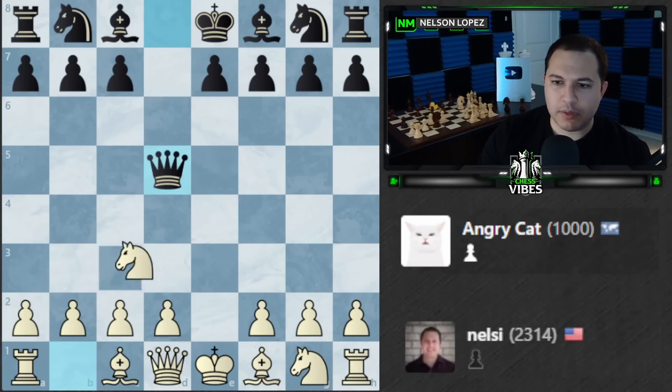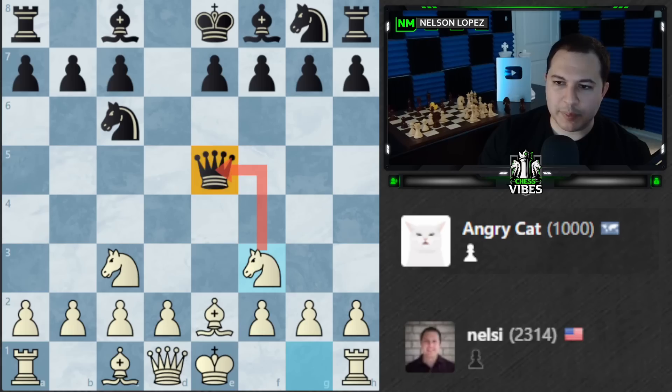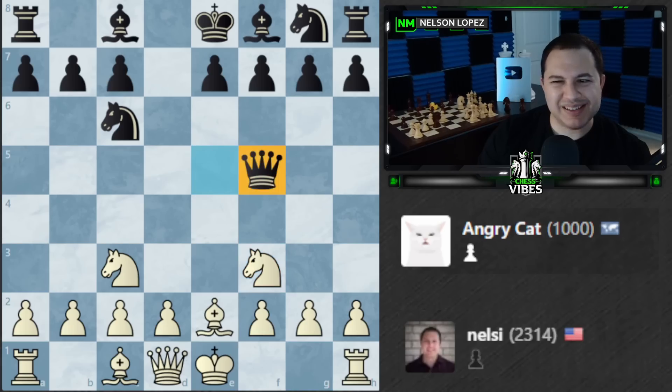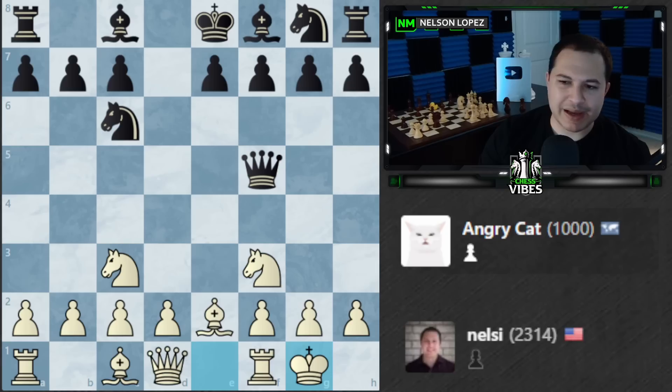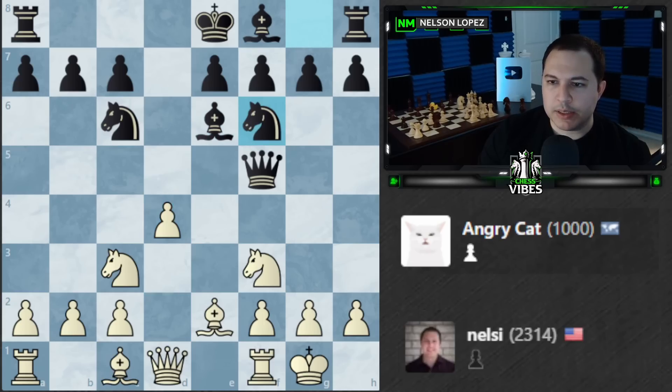Moving on to Angry Cat. They play the Scandinavian — I'll take it. Let's play Knight c3. Queen to e5 — everybody's playing this move but I don't think it's very good for black. We'll play Bishop e2, then Knight f3, gaining some tempo on the queen, and just keep developing. We'll go ahead and castle. Bishop e6 — I don't like that for black because it blocks in the bishop so that bishop isn't getting out anytime soon. Let's play d4 and get this bishop out.